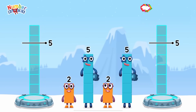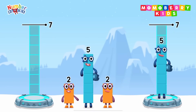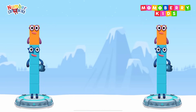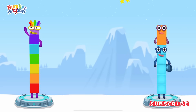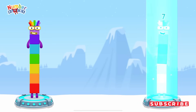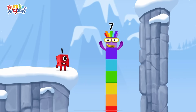Share the number blocks evenly to make two groups of 7: 5 and 2. That's right! 5 plus 2 equals 7! 5 plus 2 equals 7! I am 7! Excellent!